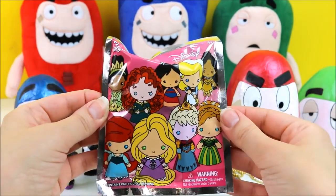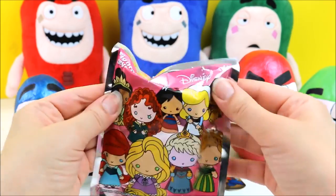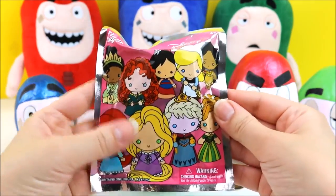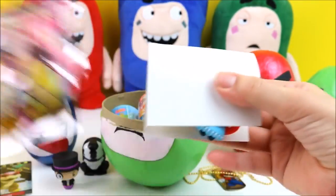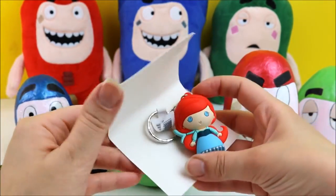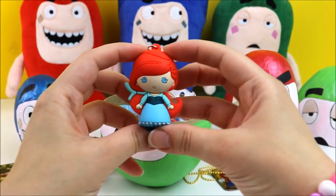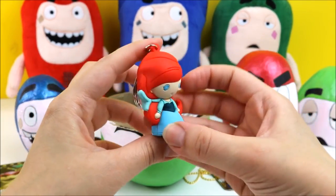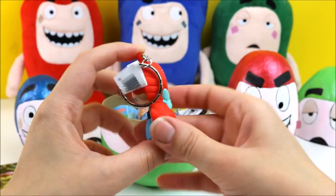I really love these Disney Princess keychains, and I hope we get Pocahontas! So let's open it up and see what we get. We got Ariel! She looks so cute in her blue dress — look at her bright red hair! And look at that bow, that's so, so cute!